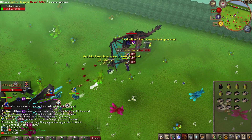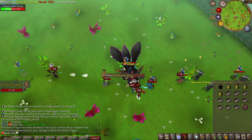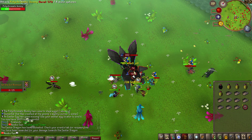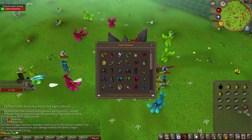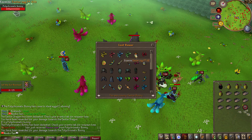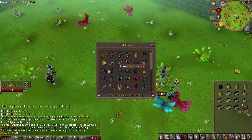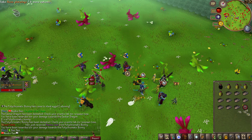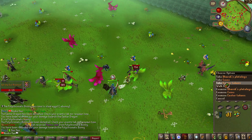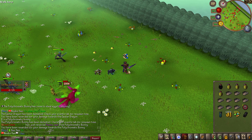We have the Easter Dragon and the Polychromatic Bunny world bosses active. I just managed to get here in time to get loot from both. Let's check the Polychromatic Bunny drops — you can get the Polychromatic Bunny Pads, Easter Egg Shoulder Pad Tier 1, Evil Bunny Shoulder Pad Tier 2, and a lot more. Managed to kill both, so let's check out the rewards. Hakarim also just spawned — lots of world events happening at once.